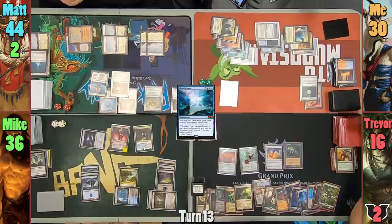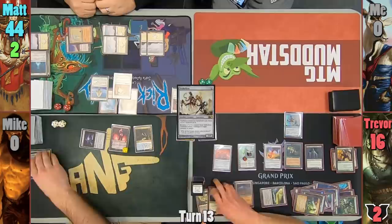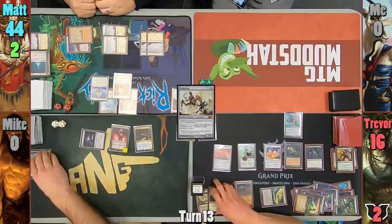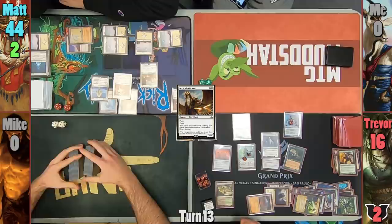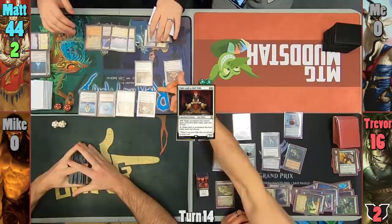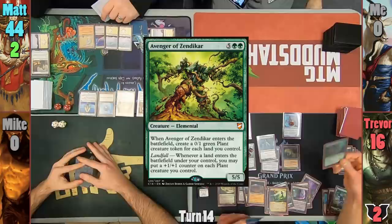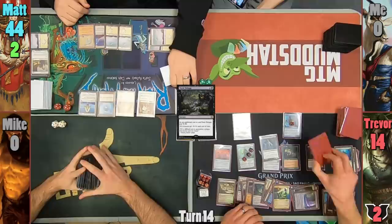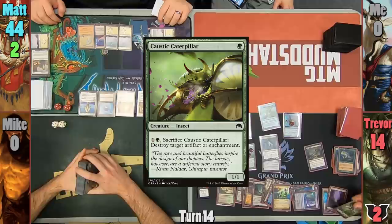Trevor draws for turn and upticks Nissa, revealing and drawing Survival of the Fittest. He drops Mikaeus and follows up with Triskelion — Mike's favorite buddy. Trevor uses the combo to kill me and Mike, plays a Blighted Woodland as his land. The Ivory Mask is keeping Matt safe. Trevor casts Survival of the Fittest and Matt flashes an Aven Mindcensor in response. With both spells resolving, Trevor moves the Swiftfoot Boots onto Mikaeus and passes to Matt. Matt brings out 8 and a Half Tails but Trevor uses Triskelion to kill the Aven Mindcensor. Trevor activates Survival to discard Farhaven Elf, tutoring for Caustic Caterpillar. He casts Toxic Deluge putting 2 life in — the Tails and Sporefrog die. Trevor casts Caustic Caterpillar to blow up the Ivory Mask, and then kills Matt with his combo.